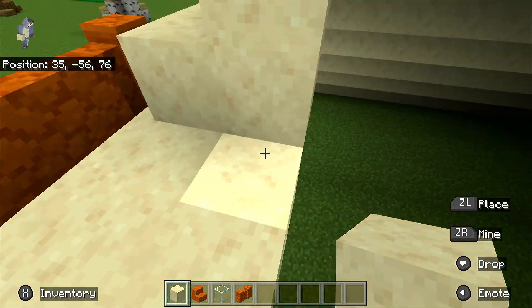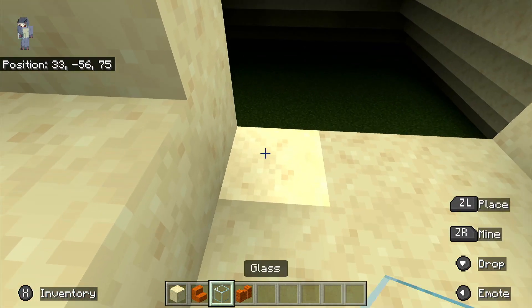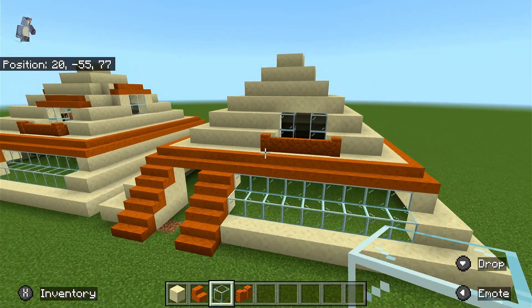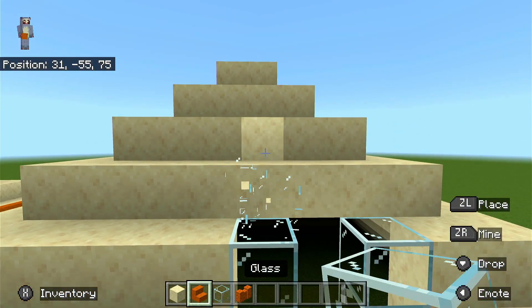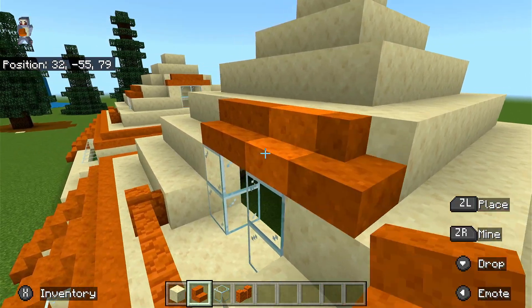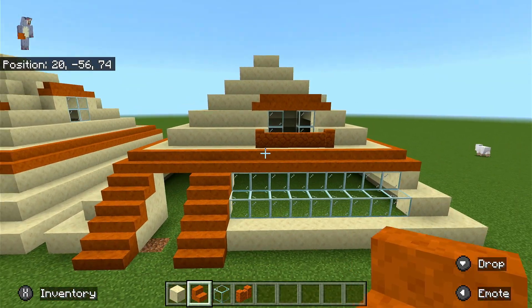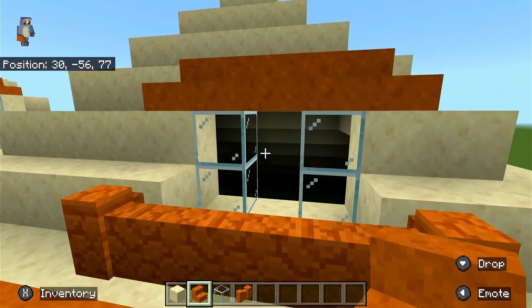We'll fill this in with a floor in a minute. We can use glass to make the door area here. What I did is put stairs on the top like this, then corner stairs on the side.